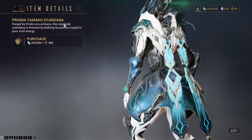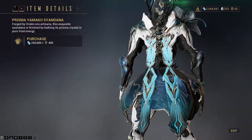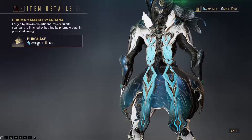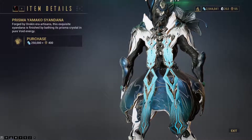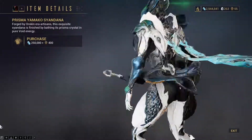Then we have the Prisma Yamako Syandana. I don't think I have the regular one of this. But I don't have the ducats, so sadly I can't get it. It's a nice one, but I have a lot of syandanas so I'm not getting this one.